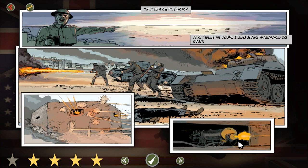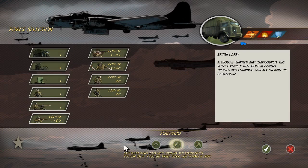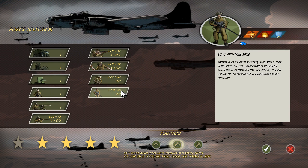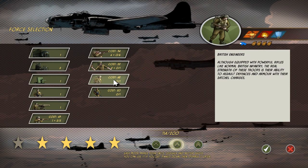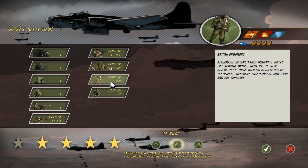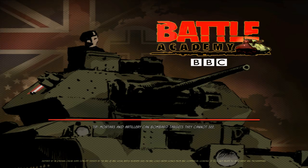Dawn reveals the German barges slowly approaching the coast. The local defenders know they cannot stop the ponderous assault, but they are determined to hold as long as possible and extract a bloody price from the attackers. So this would be part two of the Dunkirk campaign. If you guys enjoyed watching this one, make sure to hit that like button down below so that we know that you want to see this in the future. For now I'm going to go ahead and set up my defenses, and I'm definitely going to want those British infantry — they've been so great in the past.